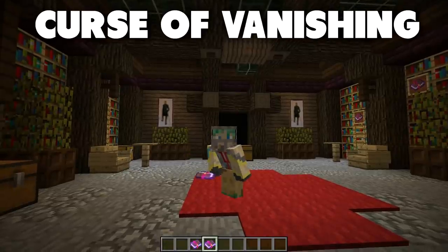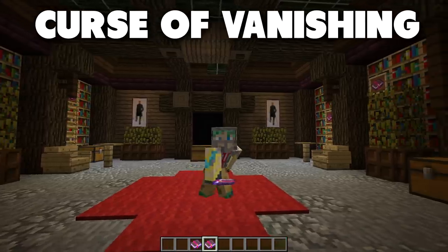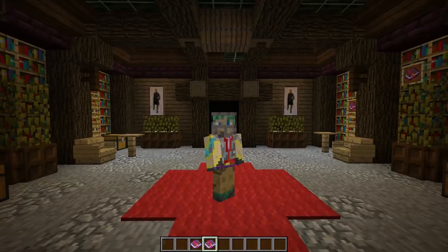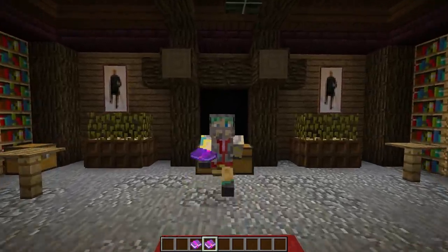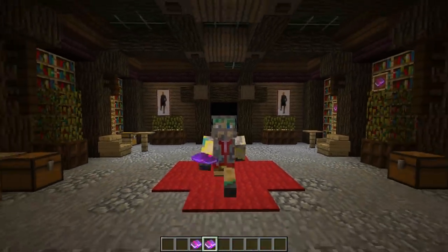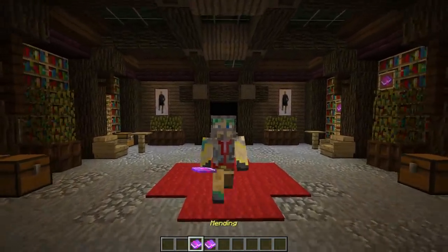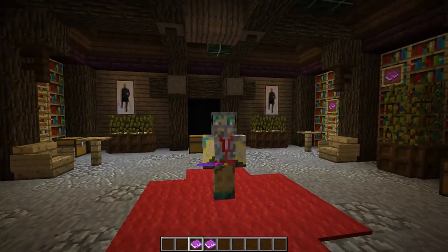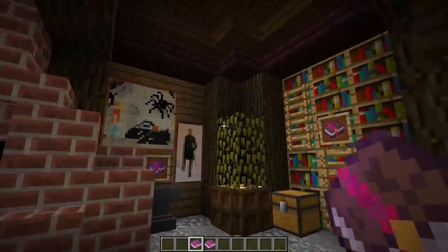Next is the curse of vanishing. This curse makes your sword vanish when you die — it doesn't matter how good the durability is. The sword will disappear when you die. You can drop the sword normally, but if you die with it in your inventory, it is gone. Both mending and the curse of vanishing are treasure enchantments, meaning you cannot get them from a crafting or enchantment table.